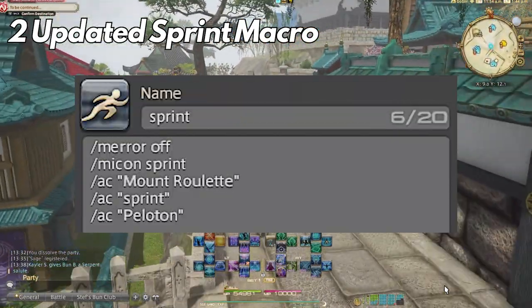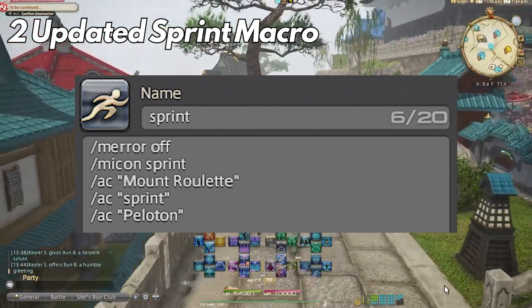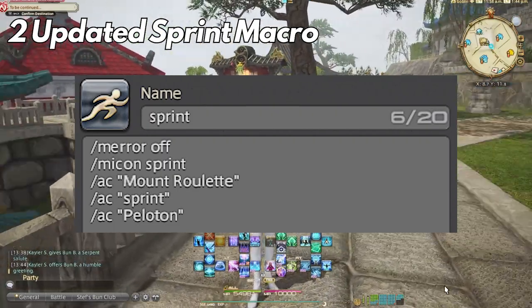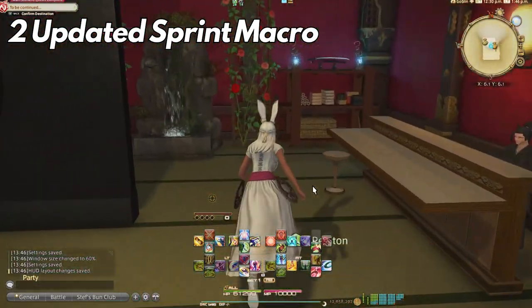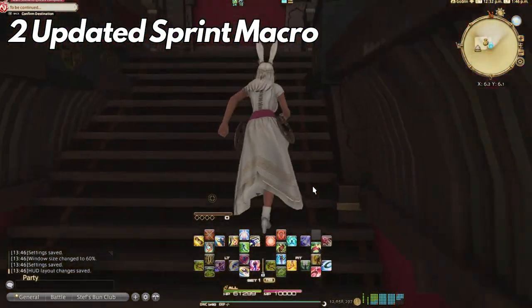I couldn't really find this on Reddit anywhere so I wanted to share it with you. How it works: if you can mount, you will mount first. If you can't, then you'll cast sprint. If sprint is on cooldown and you are a bard, machinist, or dancer, then you will be able to cast peloton. This covers all situations whether you're out in the world or in a dungeon.